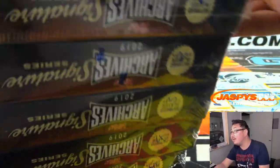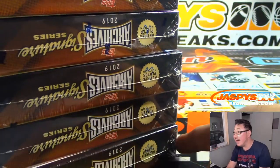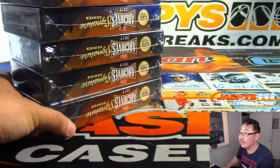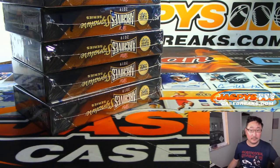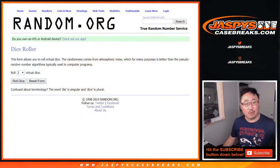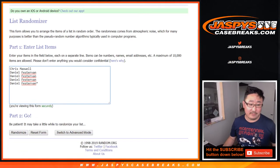It's kind of hard to see right there, but you can see one, two, three, four, and five on the bottom right here. And now let's roll it and randomize it six and a one, seven times.